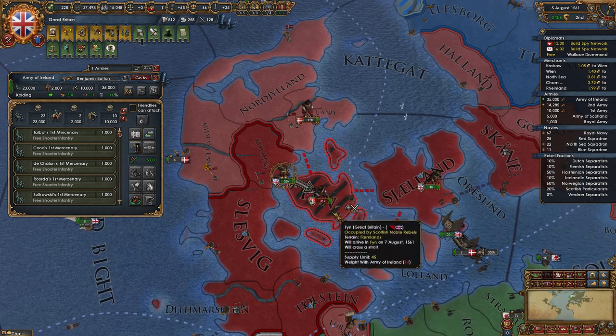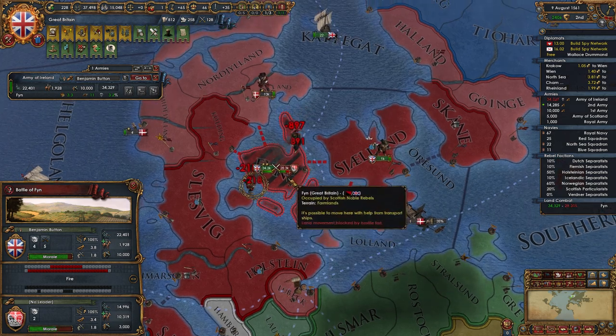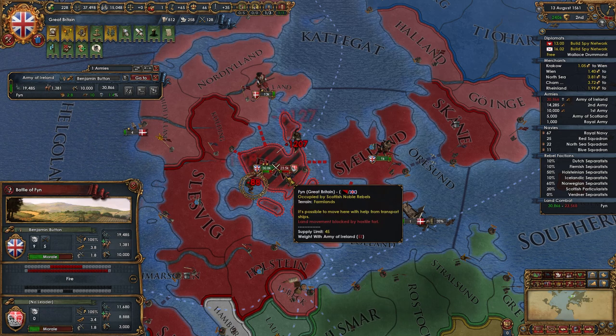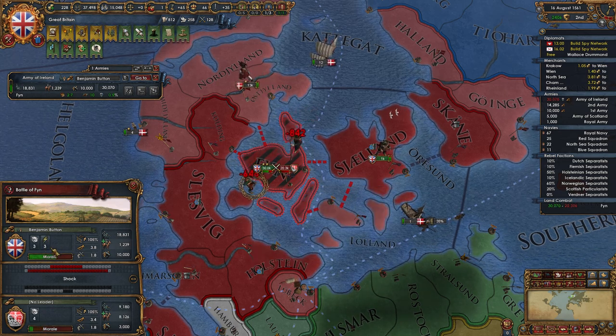Forts are good but sometimes they're not good. I do hate how when I have an army selected, I can't do diplomatic interactions by right-clicking. That takes some getting used to. Benjamin Button just rolled a 14 — holy crap.